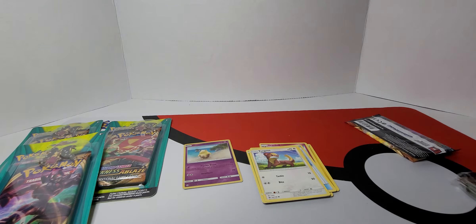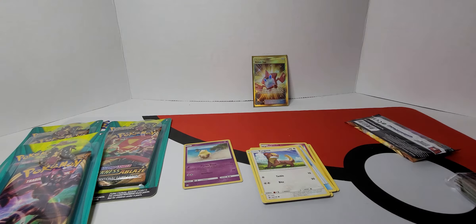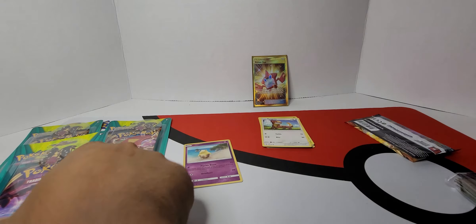This was Darkness Ablaze? Yeah. That was Sun and Moon, actually. Oh, okay, well that was Sun and Moon, folks. So now we're hoping for Soul Gate as well. So it apparently comes with a Darkness Ablaze and a Sun and Moon pack. Wow, that confused the heck out of me.